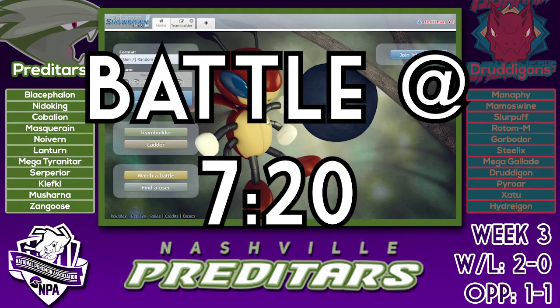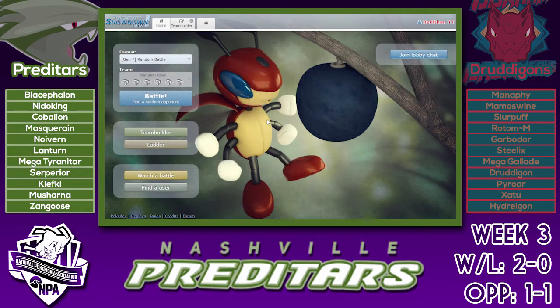This week we are taking on Leo and the Derm... Dredigens — I don't know how you say it, anyway. I was really afraid of this team. Leo is a great battler, his team is very, very good. Somehow we let him have Manaphy, Mamoswine, and Mega Gallade — I don't know how we let that happen, but we did, so that's what we're dealing with this week.